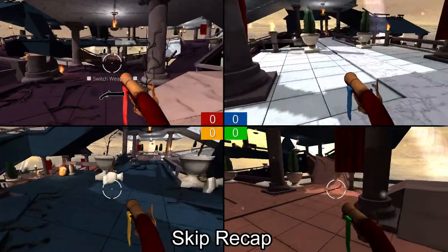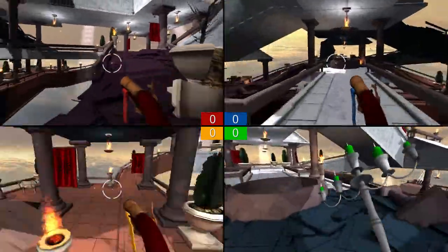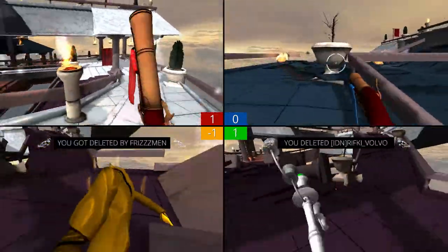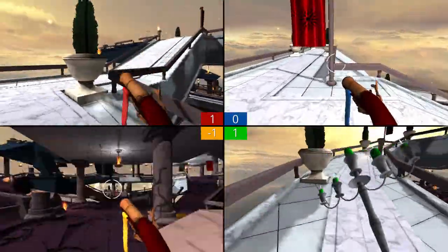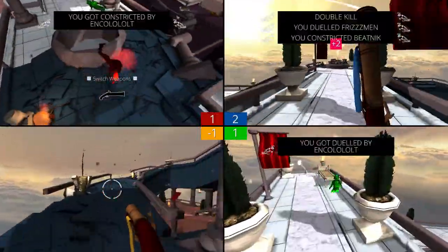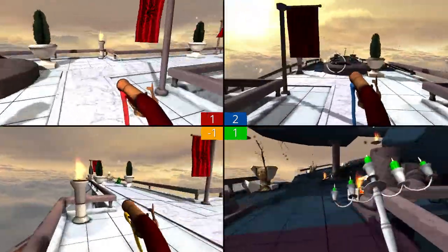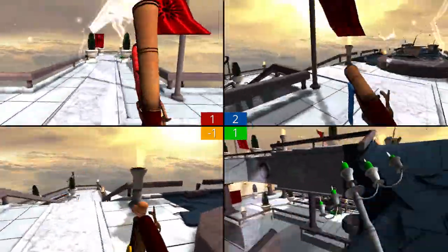Screensheet is a first-person shooter that takes one of the most frustrating things about console shooters back in the day and turns it into the core mechanic. The game is really well built around this in that everyone is invisible, so the only way to find and shoot them is by screensheeting. The map design in the first two levels was very simple and very deliberate with color choice — everything was color-coded so it was easy to spot where people were.